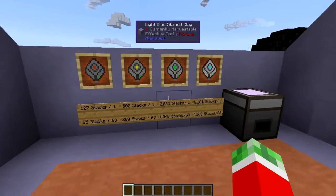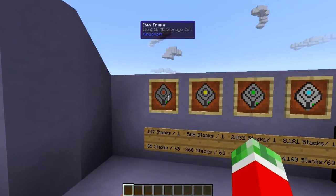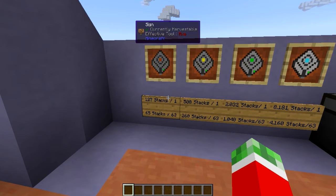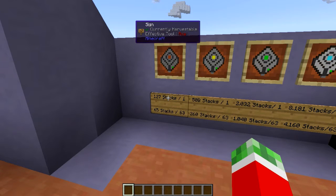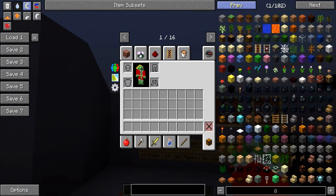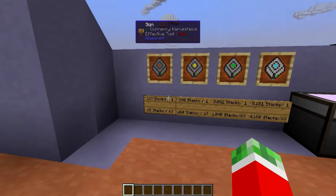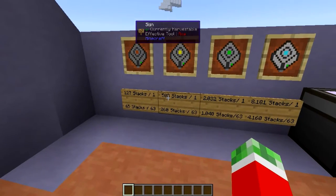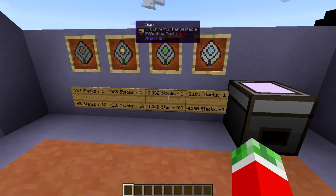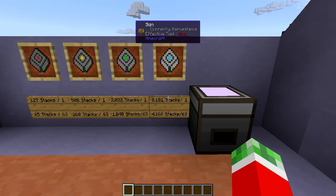The ME storage cells have the ability to actually store items, blocks, or whatever you want on the actual disc. The 1K ME storage cell is able to store 172 stacks of a single item — do keep in mind it has to be a single item — so for example, 172 stacks of dirt, or 65 stacks in total of 63 different items. The 4K one is able to store 508 stacks of the same item, the 16K is able to store 2,000 stacks, and the 64K is able to store 8,181 stacks of a single item.